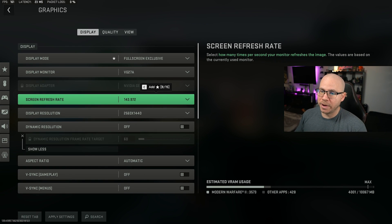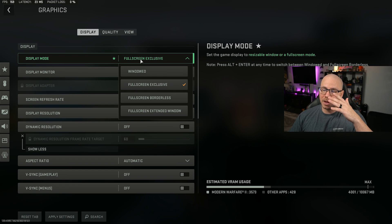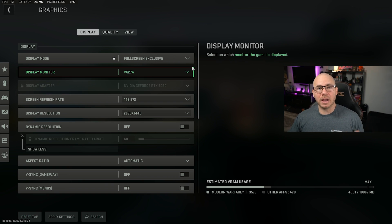We're going to cover display just quickly because quality is really where all of your frame rate benefits are going to come from. Display mode, you want to go full-screen exclusive. What this does, compared to borderless or extended, is allow your GPU to focus exclusively on your full-screen capture and not worry about what's running in the background. It fully focuses on the game itself, increasing your frame rate. Not drastically, but a little bit of frames here and there will definitely add up.